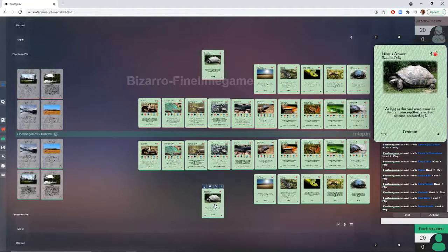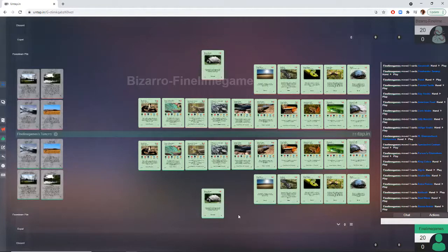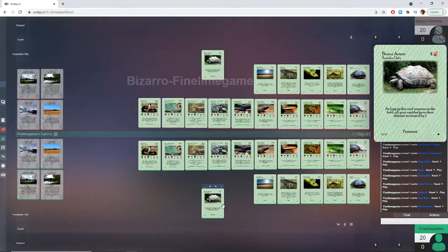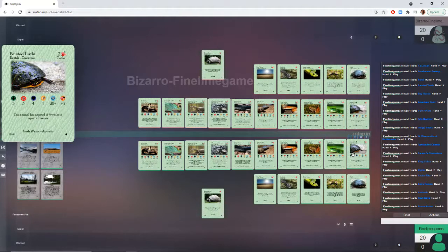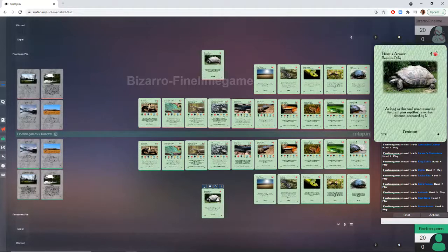Last but not least, we have the final uncommon adaptation — Bonus Armor. It is a 4-cost for reptiles only, so again, sorry American Toad, not for you. It's a persistent adaptation that, as long as this card remains on the field, all your reptiles have their defense increased by 1. This can be quite strong and annoying when you pair it with Dig In. This affects all your reptiles all the time — suddenly your Gila Monster with 2 defense now has 3, your Painted Turtle has a whopping 5. Everything gets 1 extra defense, which is very strong flat damage reduction across the board. It's pricey but you want to try to play this early.